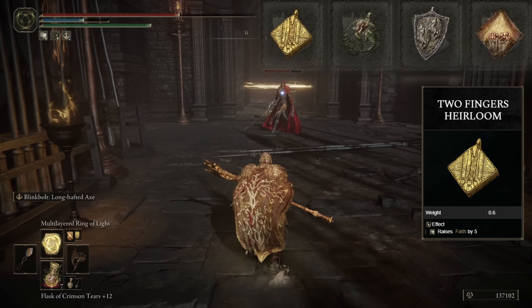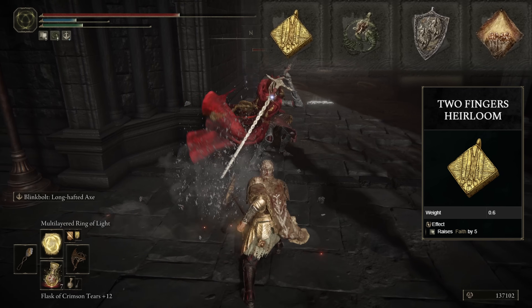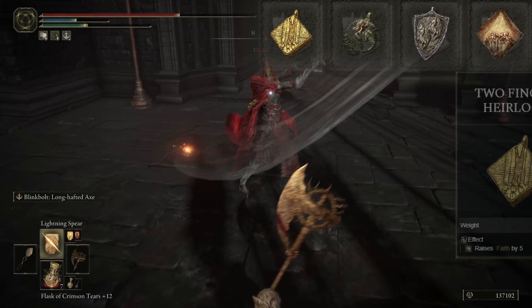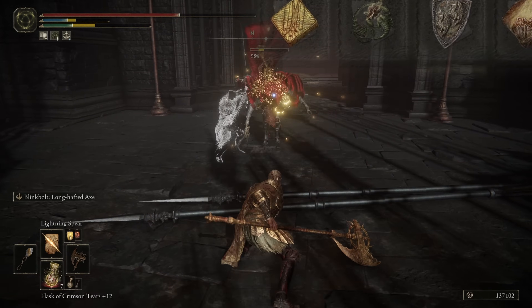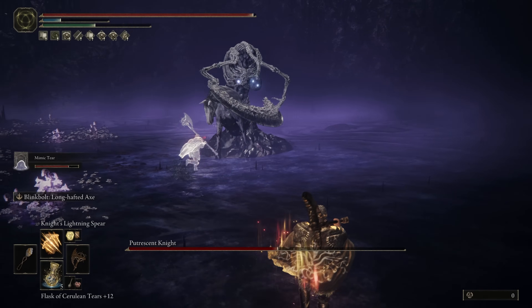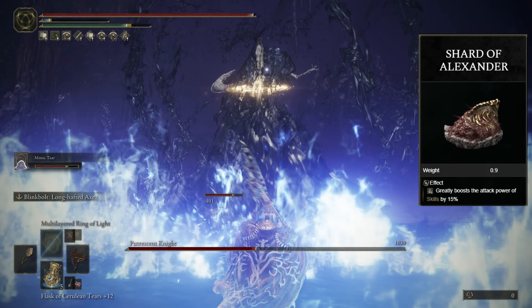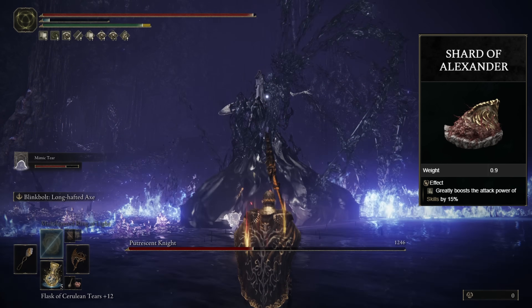And last up, I'm going with the Two-Finger Heirloom, because at this point where I'm at with this build, it's time for me to start pumping points into faith, and this is going to give me a little head start on that. The replacements I would recommend: if you don't need the Dragon Crest Great Shield, I highly recommend the Shard of Alexander, boosting the damage of both your Ashes of War — and this is a staple to this build.